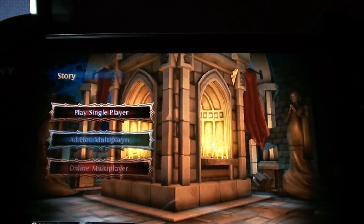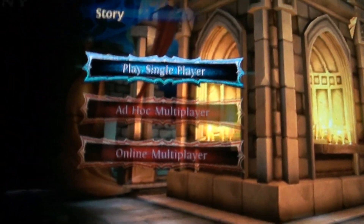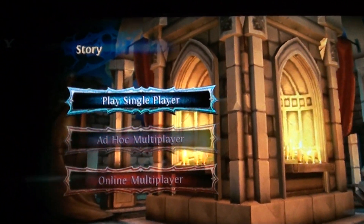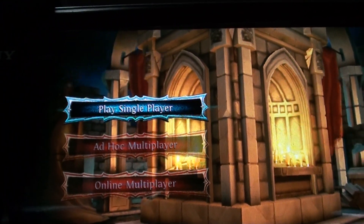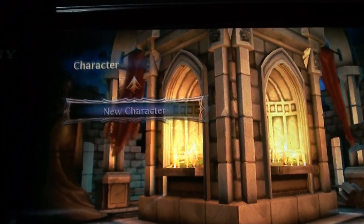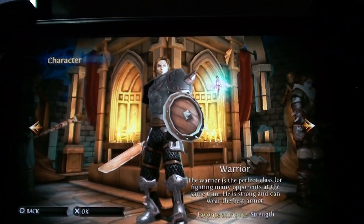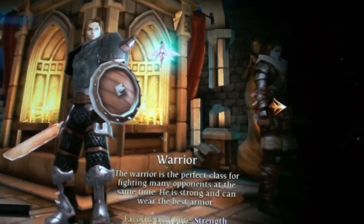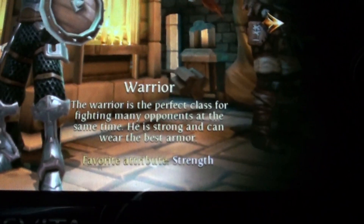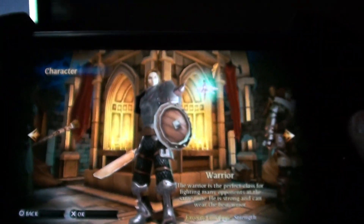So you have ad-hoc multiplayer and online multiplayer once you hit story mode. You can see here they're kind of faded because I can't push them. The single player is lit up, so we're going to be doing that, and we're going to be doing a new character. As you can see, this character is called the warrior, and it tells you a little bio — like, you know, if you like this type of character, you should choose him.